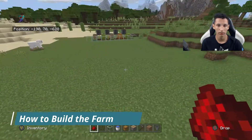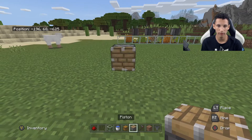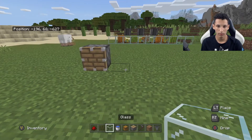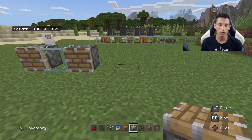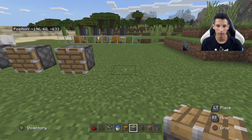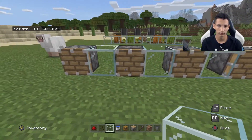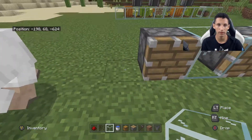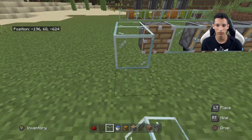Now onto building it. You're going to want to start with a piston — place it like this — then grab glass, grab a piston, and if you want to, you can just skip every other one like this, then fill in the center with glass. Next, place glass right here, then build out three blocks.